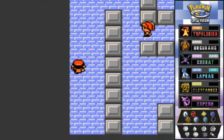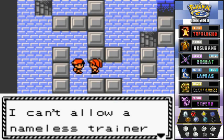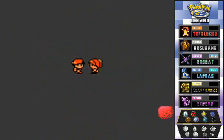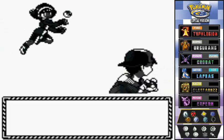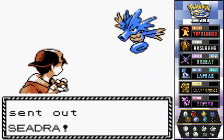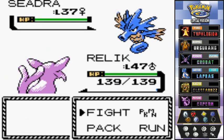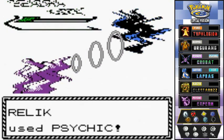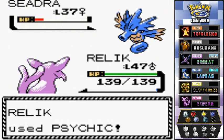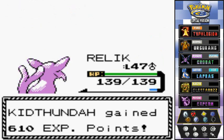There's another trainer. Let's battle her — Cool Trainer Fran. She says she can't let me past because Claire would be livid. She comes out with a Seadra. Like I said, some trainers use water type Pokemon that also know dragon type moves. I'll use Psychic — she went down!